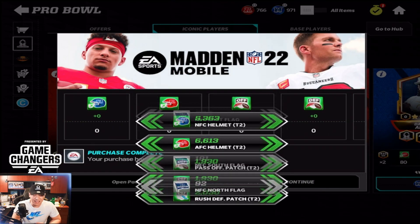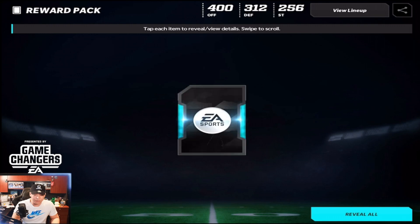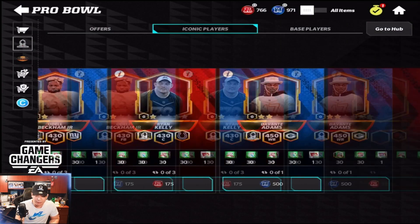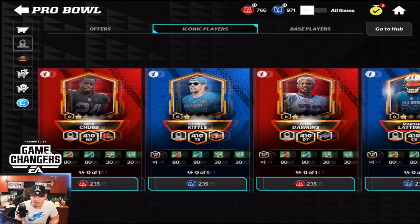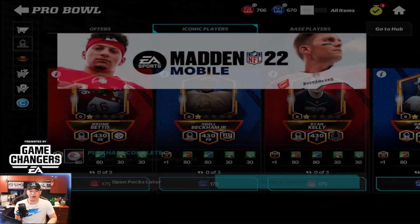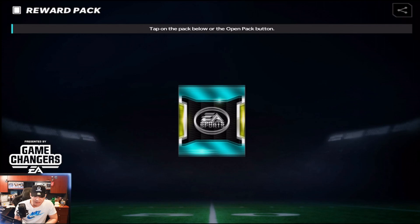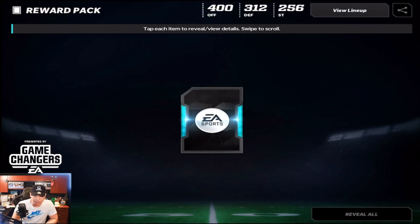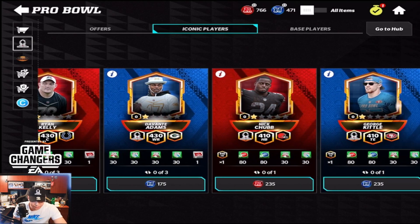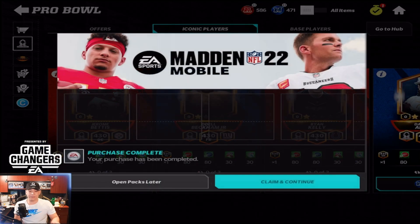I was actually going to go for Ryan Kelly on my main account, but we did live stream today and it was a lot of fun. The chat told me it would have been best — since it was basically free to play — to pick up an offensive tackle, so we did go with Deion Dawkins instead. Ryan Kelly would have been a nice pickup, but let's keep going and get our wide receiver Devontae Adams. Boom shakalaka, there is Devontae Adams.